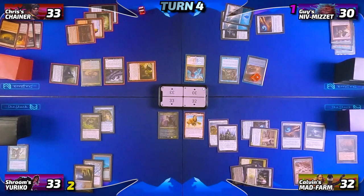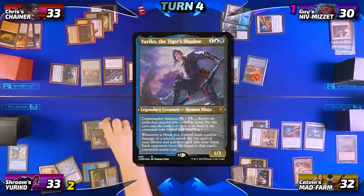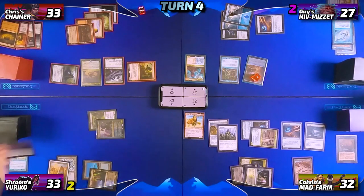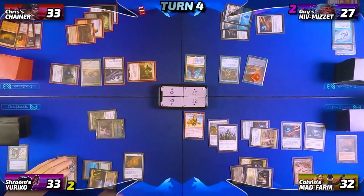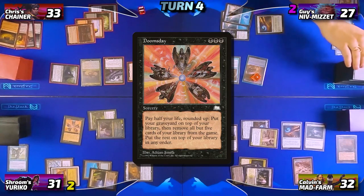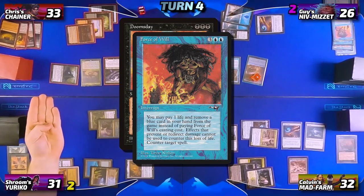Neon draws for turn, plays a City of Brass, and goes into combat swinging at Guy with both creatures in the air. Guy doesn't block and takes three. Neon triggers Skull Snatcher to exile Guy's Dockside and one other card from his graveyard. Two Yuriko triggers flip two zero-cost cards, dealing no damage to the table. Neon puts them in hand, then plays Mox Amber. He taps for three — losing two life — to cast Doomsday and looks at Guy, who declines to pay the tax and draws, then pitches a card to Force of Will to counter it. Doomsday goes to the bin, and Neon passes.